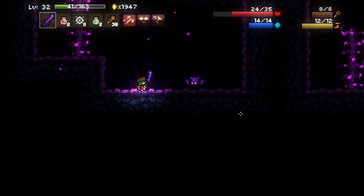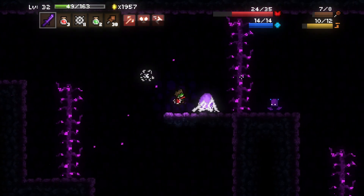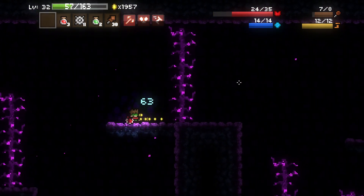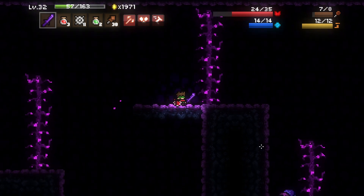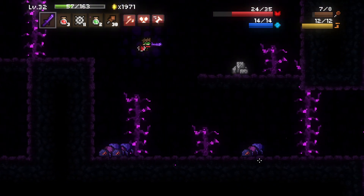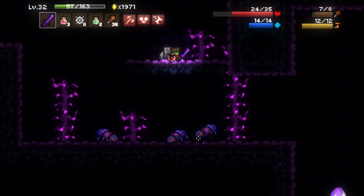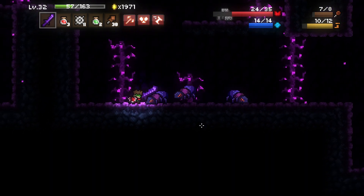Our obsidian sword is about to break — good thing we kept that backup. Keep using it until it snaps, then grab the new one. Remember they hesitate — the moment of hesitation, then they come at you very quickly. Get them all lined up, it's easier to kill them. That's what we want.